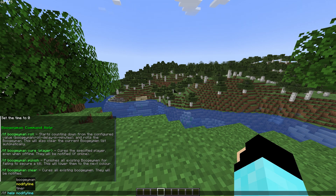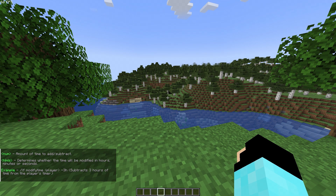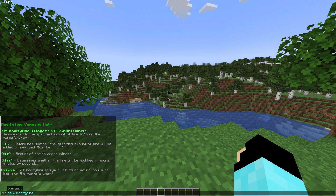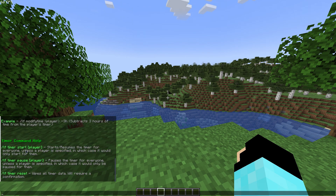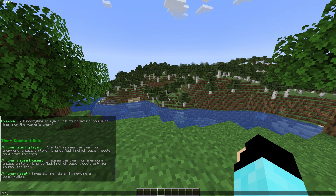Here you can see all the commands that you can use, and to get to the help menu you just type 'lf' and then your selection and then 'help', and it will give you a list of what you can do with that command. It is very easy to set up.